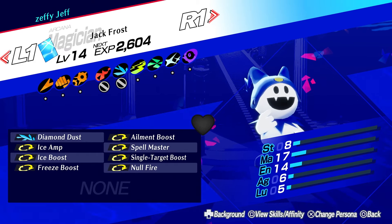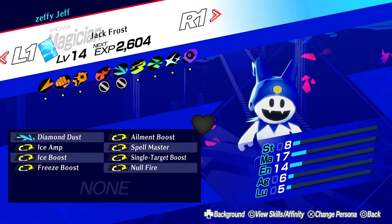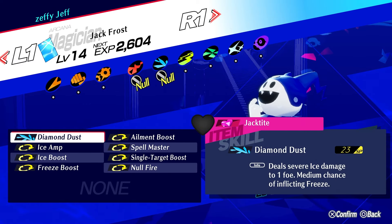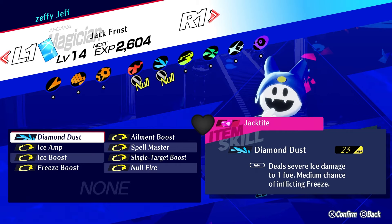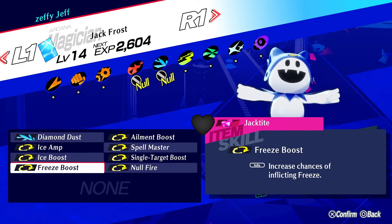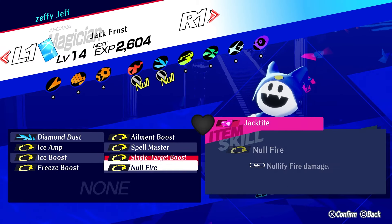It's basically a super awesome Ice build. You've got all the amps — Ice Amp, Ice Boost — and all the elements as well with Freeze. The build overview is: Diamond Dust, which deals severe damage to one foe with a medium chance to Freeze; Ice Amp; Ice Boost; Freeze Boost; Element Boost; Spell Master; Single Target Boost; and Null Fire.